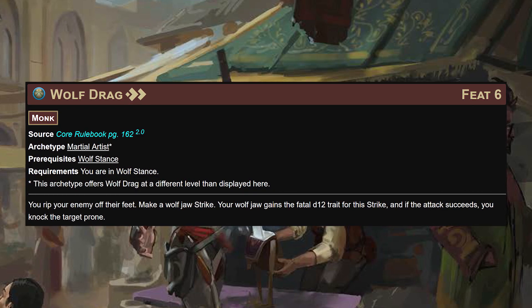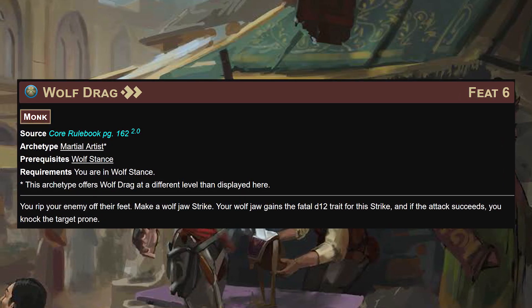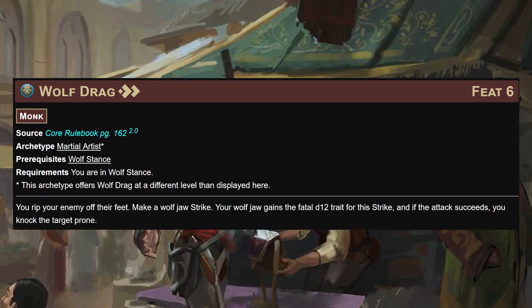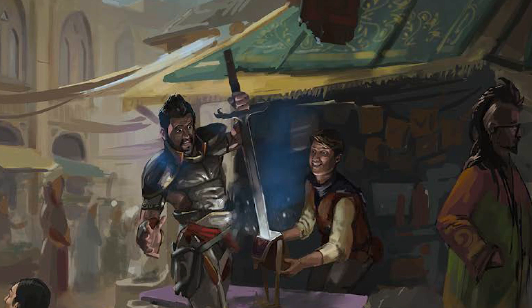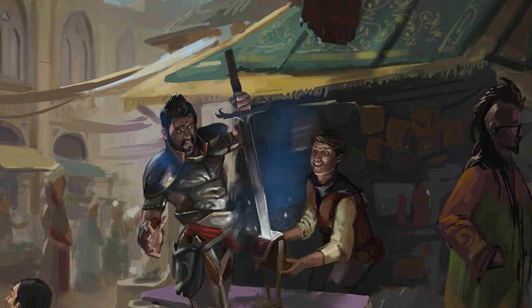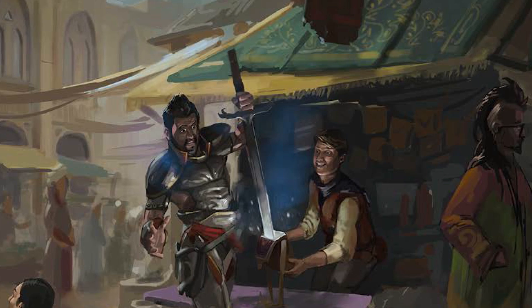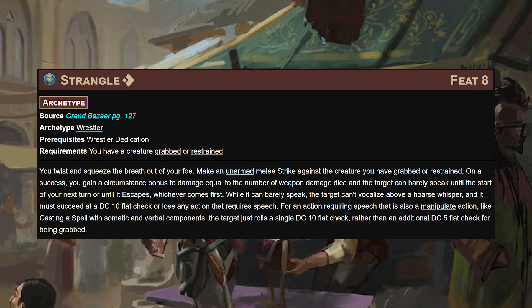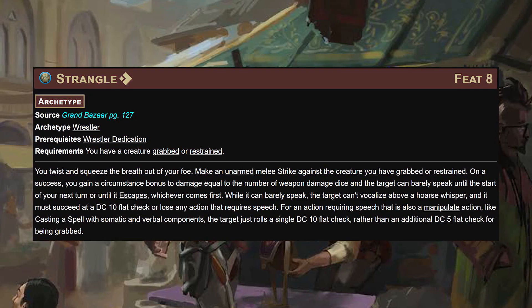At level 8, wolf drag: for two actions, wolf jaw gains fatal d12. If the attack succeeds you knock your target prone. This is your finisher - this is when you're done grappling, restraining, throwing people around doing chip damage and you just need to take somebody out. Especially effective if they landed prone from a whirling throw and are on their last legs but flat-footed because they're down - just punch them.